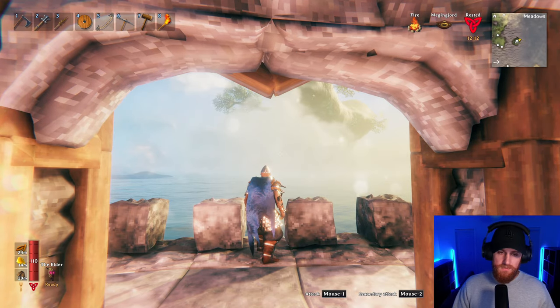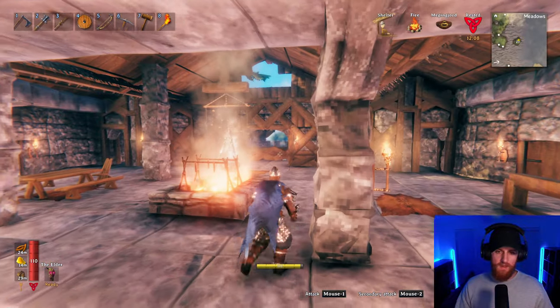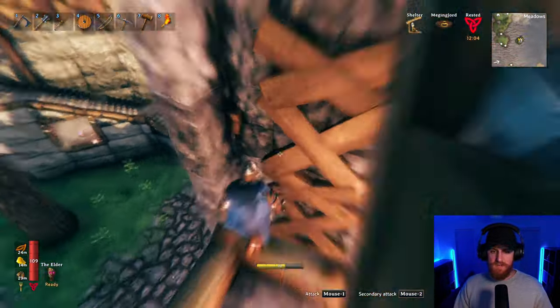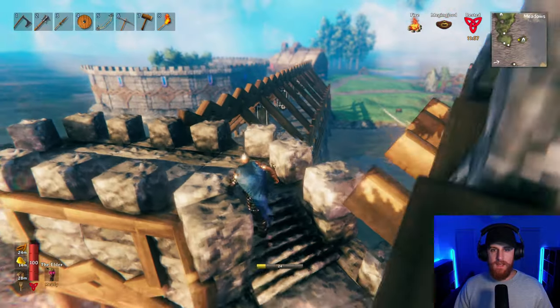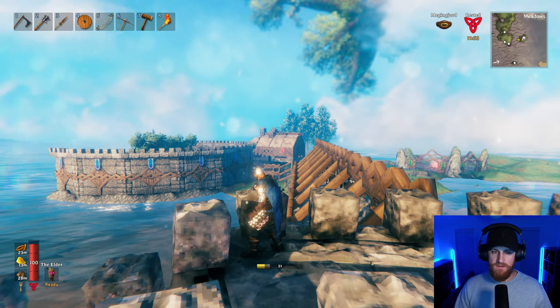Welcome back to Valheim. I just built a tavern on the other side of the island where I can now brew up some beverages, or in this particular case, a Frost Resistance Potion. The Bone Mass has been defeated and I have a bunch of Frost Resistance Potions from my lovely little tavern over there.